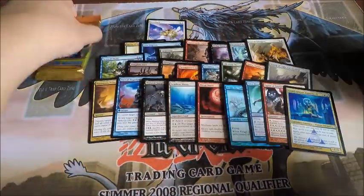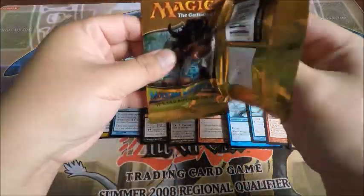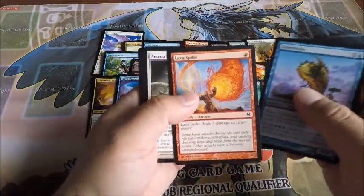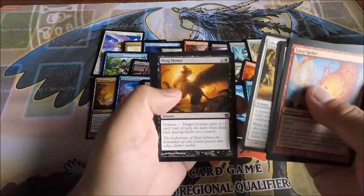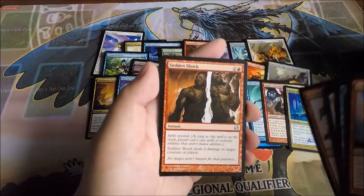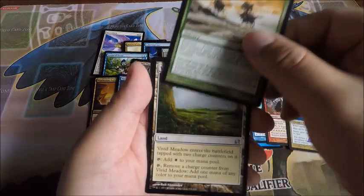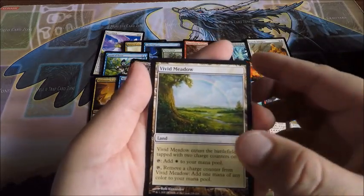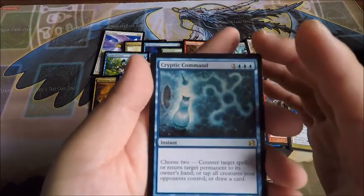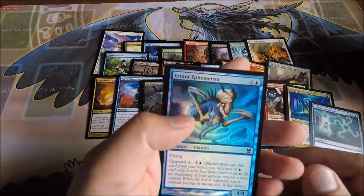Last pack! Another Lava Spike — still no Path to Exile — Pestermite, Search for Tomorrow, Daredevil, Lightning Helix, Trump the Domains, Vivid Meadow, and our last rare: Cryptic Command! Great card. Errant Ephemeron.